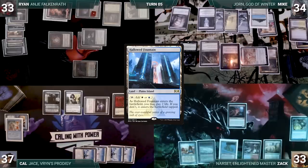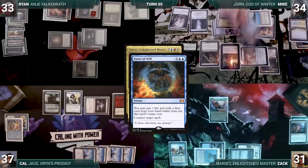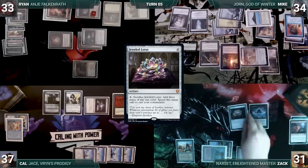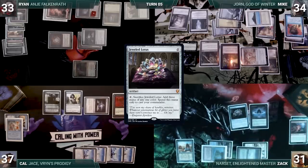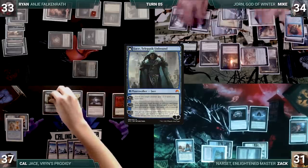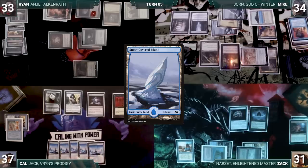Zac draws, plays Hallowed Fountain untapped paying 2 life, and sacrifices Generator Servant to help cast his commander Narset. In response, Mike hard-casts Force of Will, countering Narset. Zac follows up with a Lotus Petal and casts Jeweled Lotus, but staring down a Null Rod, passes to Kal. Kal draws, activates Jace's first ability targeting Jorn, plays a Snow-Covered Island, and passes.